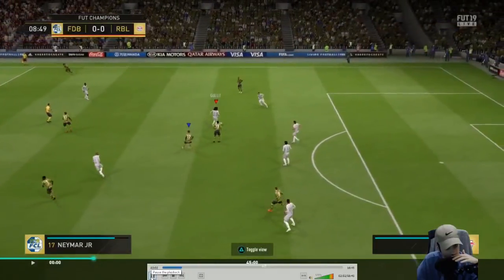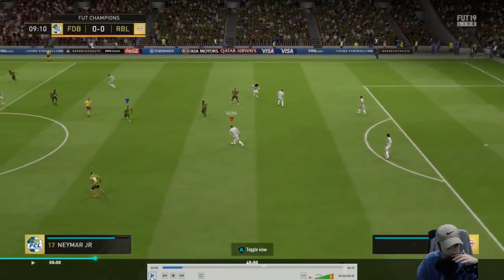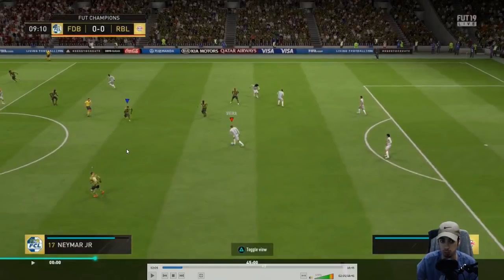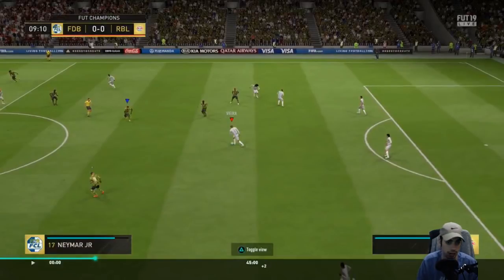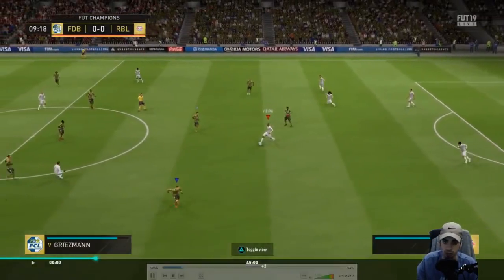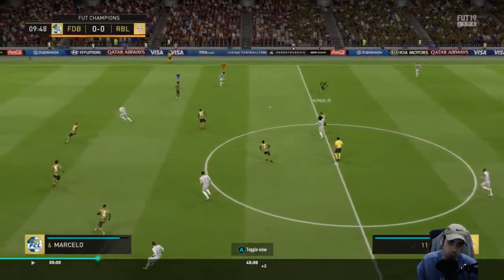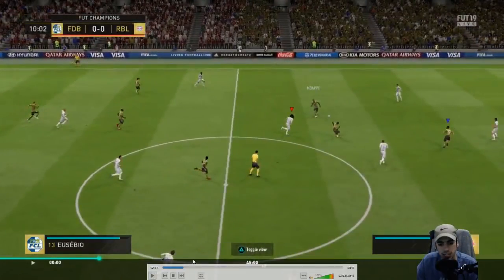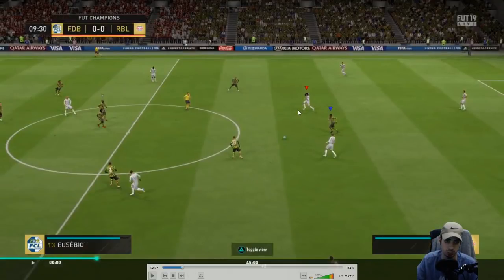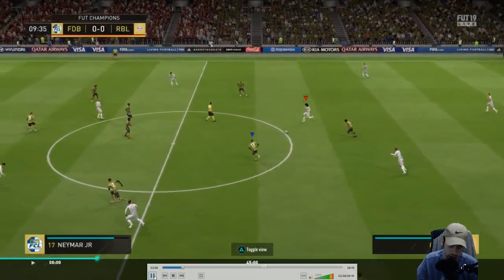So this guy has a good meta team, because he has Mbappe and Griezmann on the right so he can hit those finesse shots on the inside as well. Eusebio as a lone striker is interesting, because Eusebio doesn't have physical presence — so you're kind of missing a certain game style when you don't have a good physical presence up there. His attacking tactics look like it's on balanced or fast build-up play, because once he gets into position he may be pressing LB and spamming the left stick to make his players make those runs.